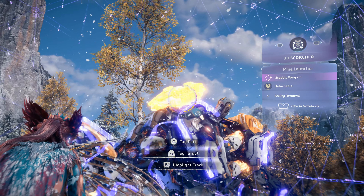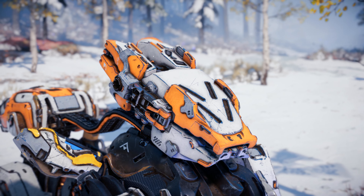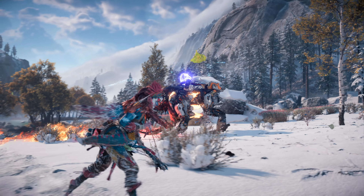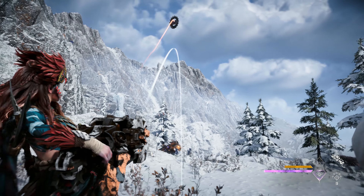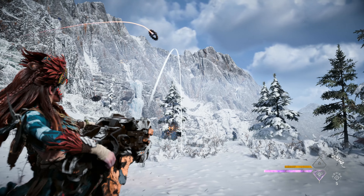A mine launcher utilized by the Scorcher for ranged attacks rests on its upper back. Detach it to use as a weapon for yourself. When detached, the mine launcher holds 10 rounds — scatter them across the battlefield and watch the hilarity ensue.